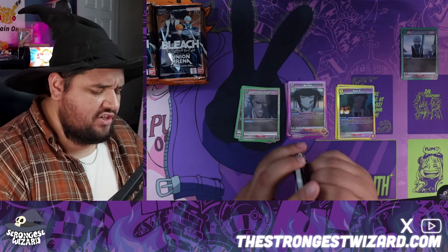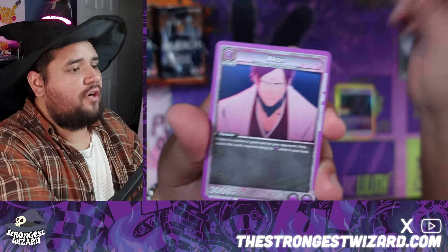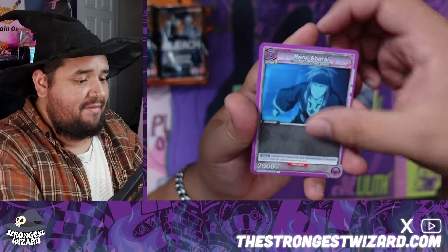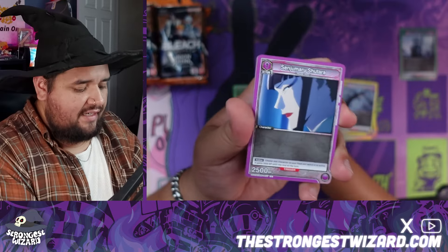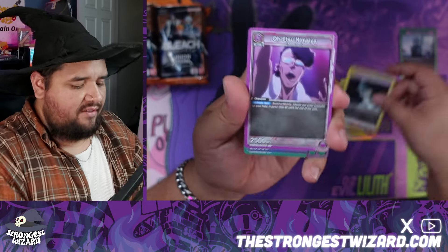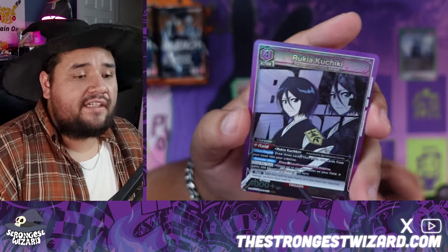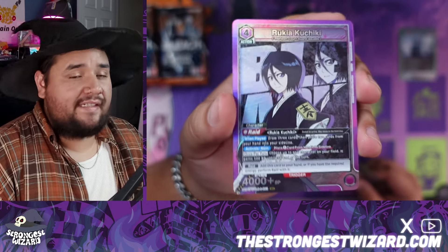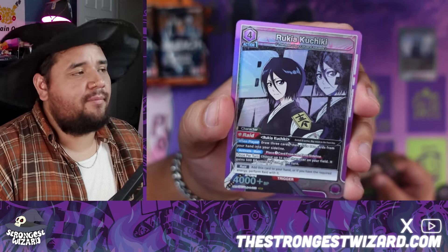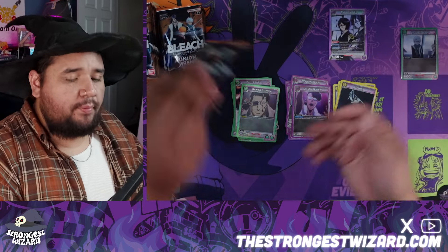I actually don't mind the screenshots for the commons and rares in this set. I know a lot of people have gripes about that, but it doesn't really bother me too much — I like the anime, I like these shots, I remember when a lot of these instances happened. Okay, for our last card we have Rukia, and this is a super rare from this set. I believe we're guaranteed six super rares, and I absolutely love the way this card looks — with the Bleach words in the background and Rukia there, it's so cool. Another purple super rare for my deck — love to see it.